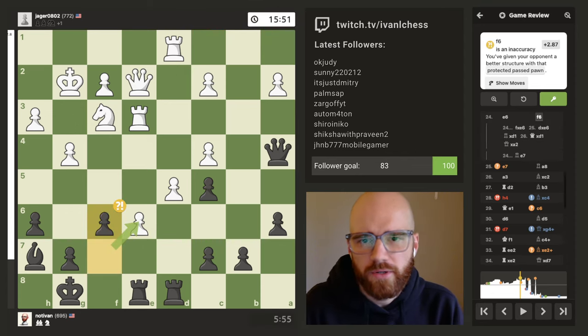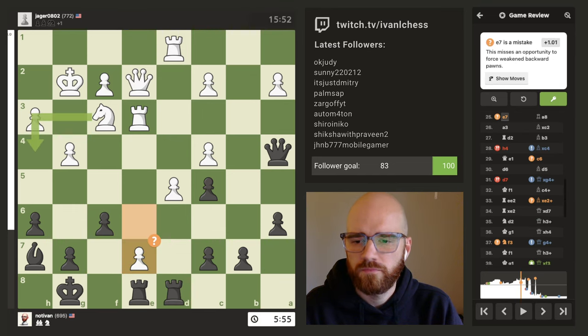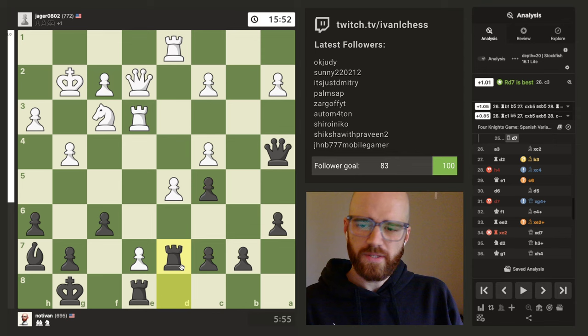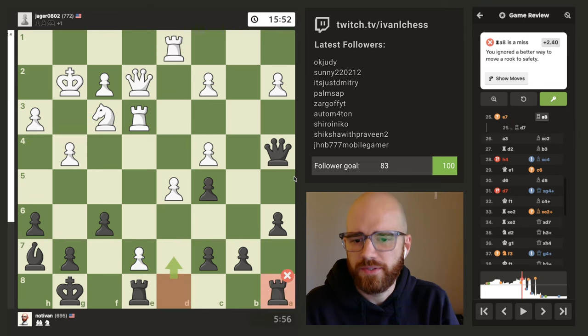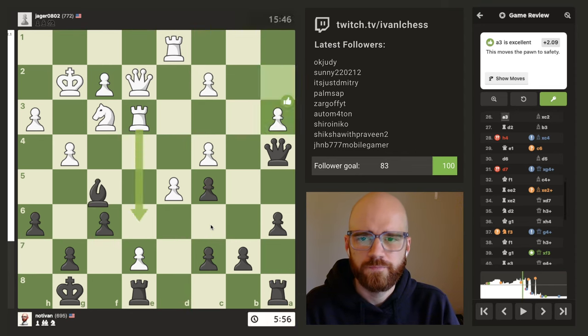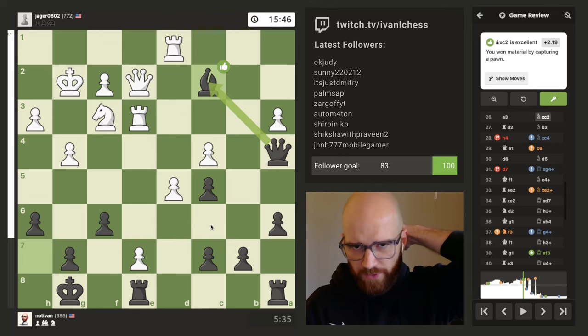f6 is an inaccuracy — I've given my opponent a better structure with that protected passed pawn. I was trying to keep the rooks as connected as I could — I didn't want to disconnect them. If I would have done this move differently, I probably would have moved to c8. He could have just kept pushing this pawn at some point. But yeah, after bishop takes c2, I felt like this is kind of where it turned around for me and where I started to gain an advantage.